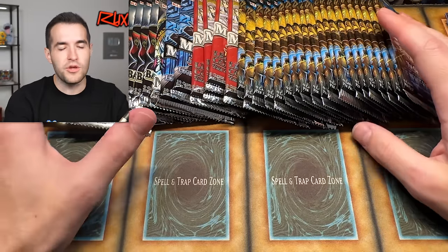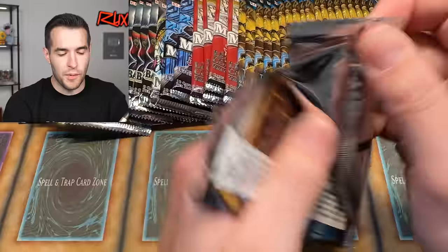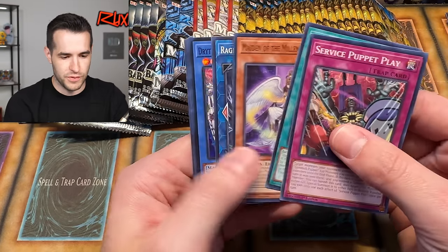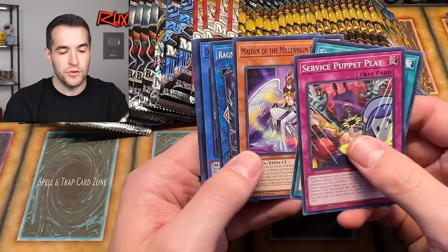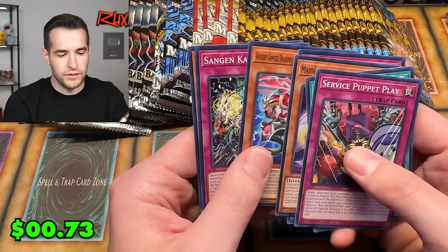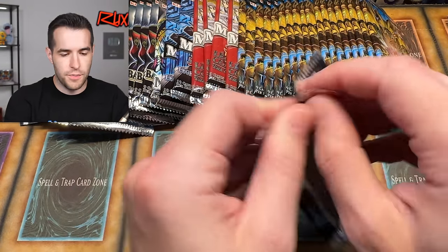Let me know in the comments how many cards you think we'll match. It might be fun to keep pulling from Infinite Forbidden until we get the ones we need. I also looked for some TP2 — that would've been cool to match — and we could have done some Drytrons too. We also pulled Knight Armor Dragon.